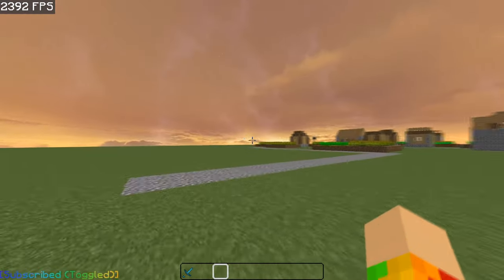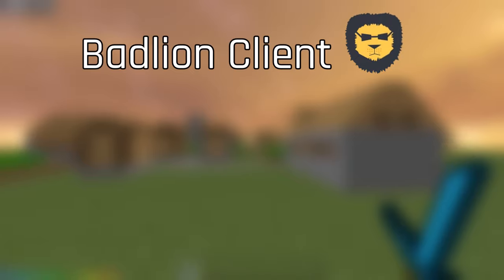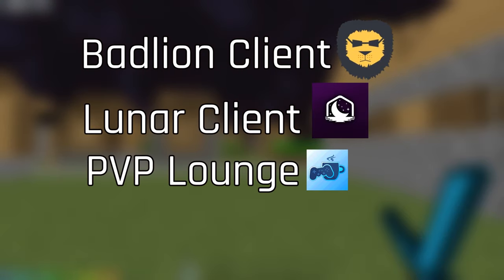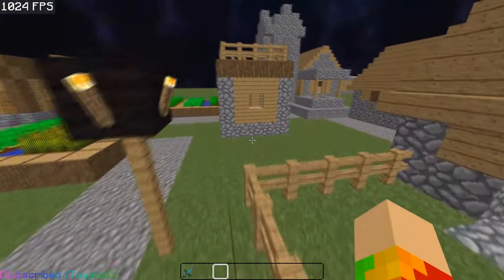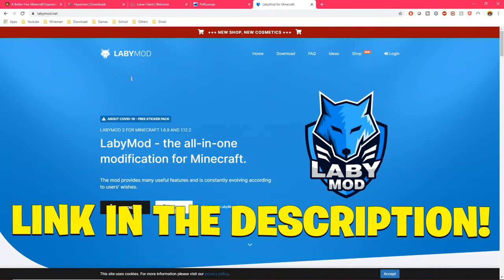Another way of boosting FPS is using clients. I recommend Badlion Client, Lunar Client, PvP Launch, and Hyperion. For me Badlion and Lunar work the best, but it's really all personal preference. I will leave a link in the description to all of these clients.